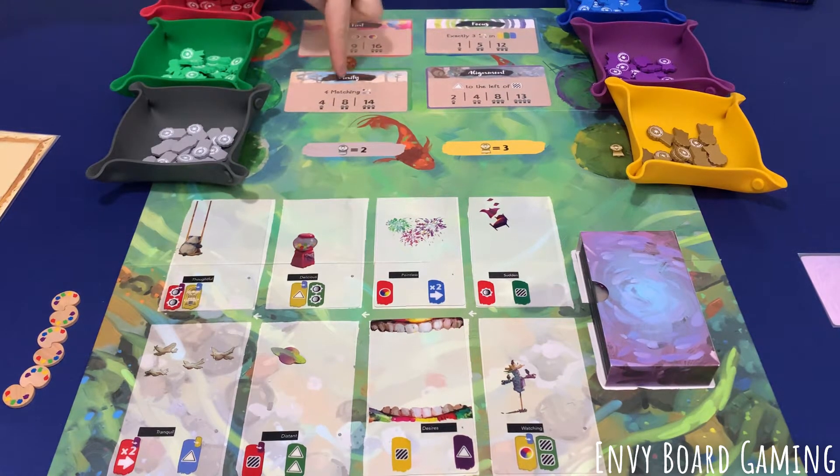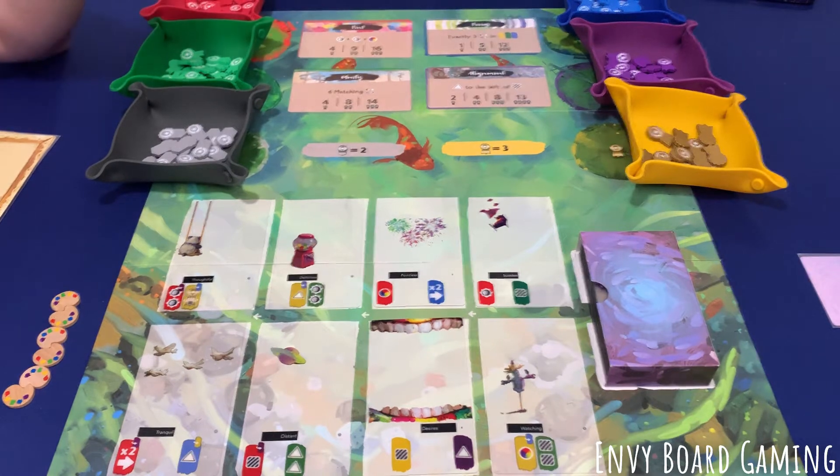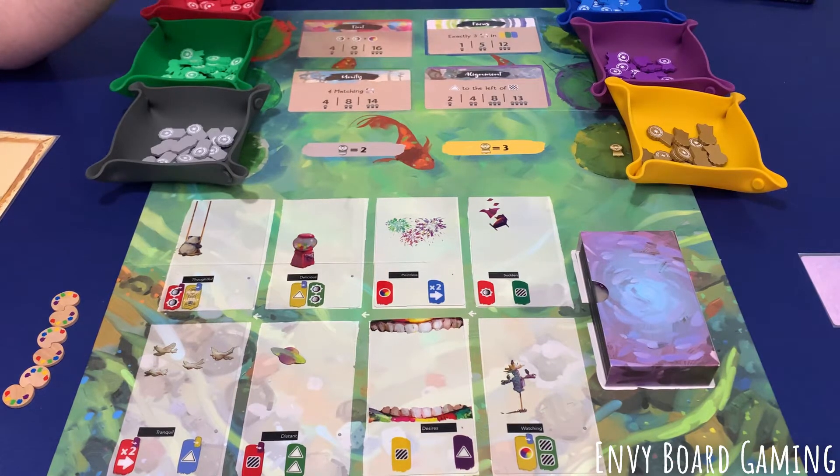I only picked new scoring cards from the expansion. This one scores a green rabbit ribbon if you get four or more matching symbols. For every two tones and one hue, you get a red ribbon — you could even get two red ribbons. For focus, if you have exactly three element icons across yellow, green, and blue, you get a blue ribbon. For the purple ribbon you just have to have a shape element to the left of a texture element, and you can score multiple purple ribbons.